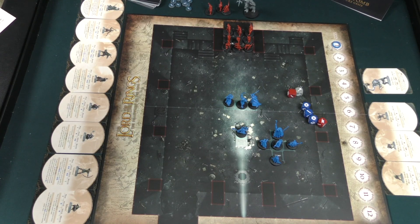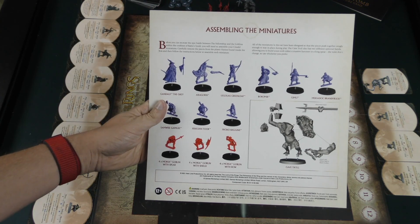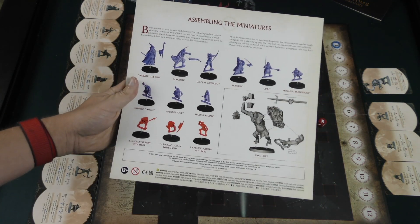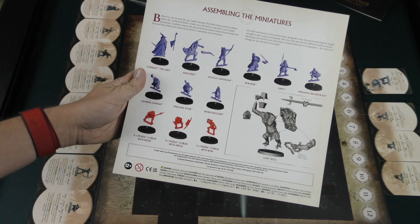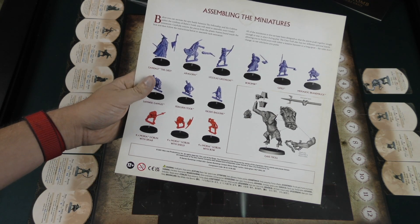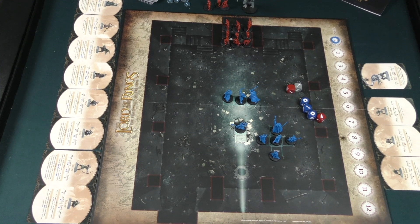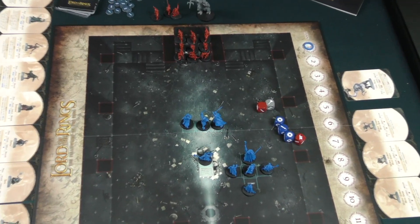So let's take a look at Battle in Balin's Tomb here. You will have to assemble the miniatures before you can play — this is Games Workshop style stuff. You're going to have to cut all the pieces out and put them together; I used a little bit of super glue to make sure everything stayed. If you're not used to modeling, that might be a little bit of an issue, but for me it wasn't too big of a deal.